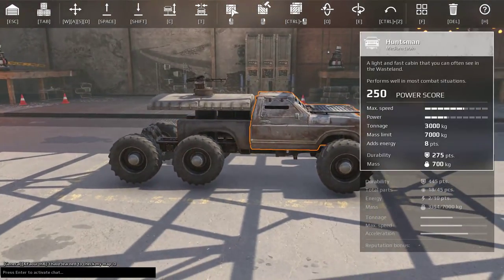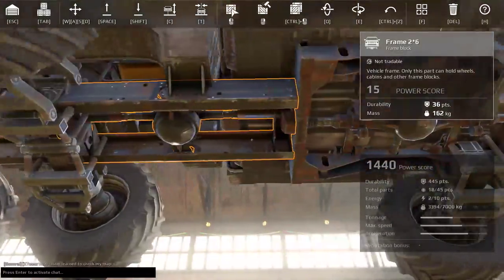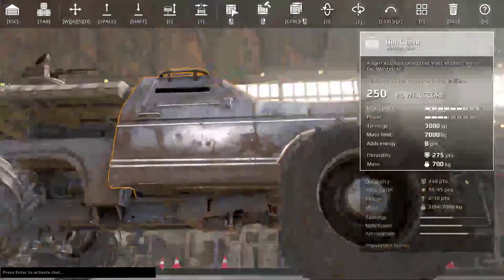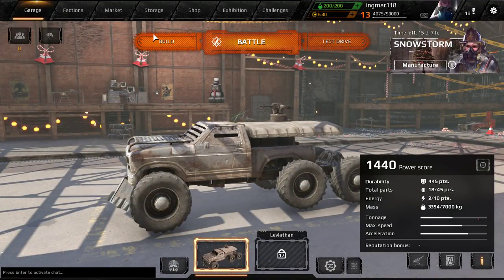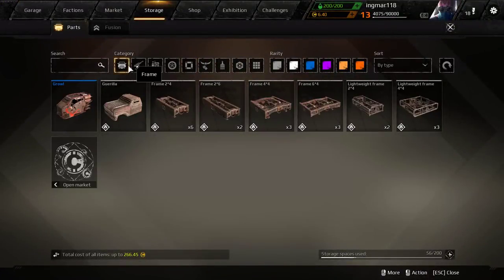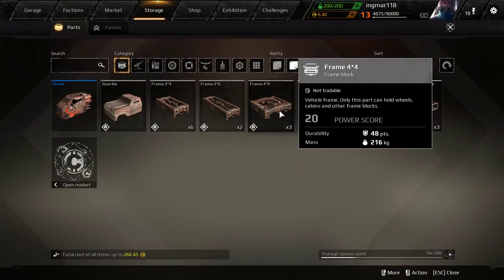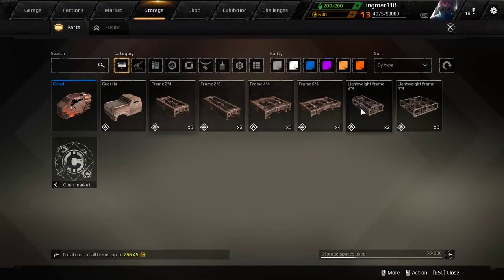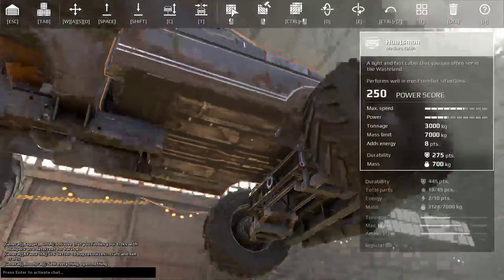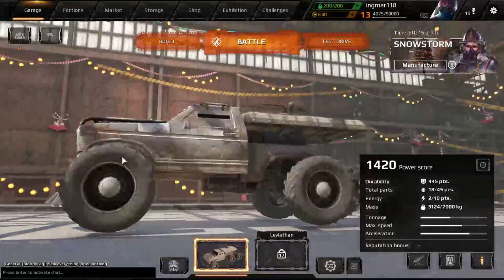Next up is overweighting with frames. Here you can see I have two 6x2 frames and one 6x4 frame — all heavy frames — and my mass is 2394. But if you want to be faster, you want to be as low weight as possible. So instead of using this 6x2 frame, we can use a 4x4 frame, a 2x4 frame, or even a 2x4 light frame. From over 3200 kg, we just went down by 200 kg, and it might not seem like much but it is pretty important.